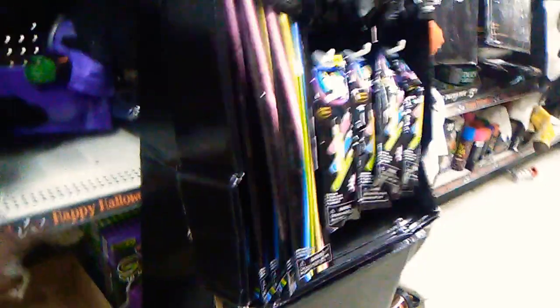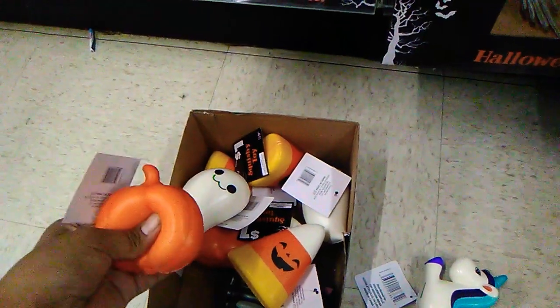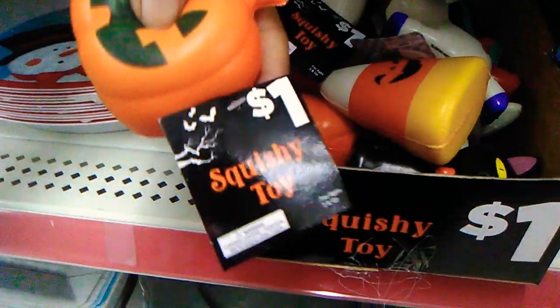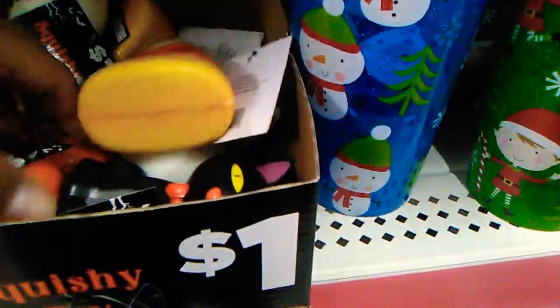Okay so they're hiding back here behind this. They have the acorn — the little, what do you call it — I don't know what that's called. But I'm going to go get my mom. Anyways, they have a pumpkin — this is what they're called, squishy toy. I don't know about getting this one, I have too much of them. So I'm going to get this one. There's two ghosts, and then a black cat.